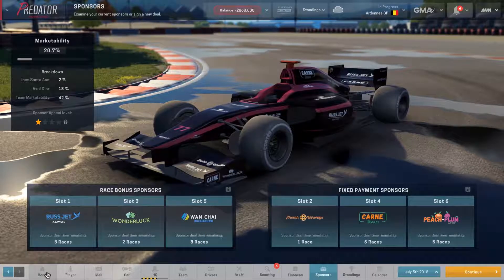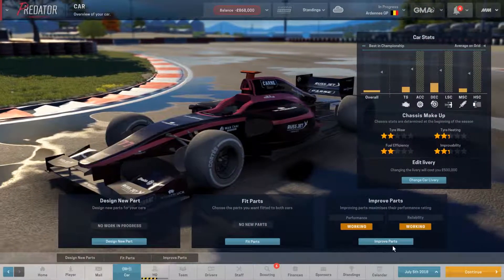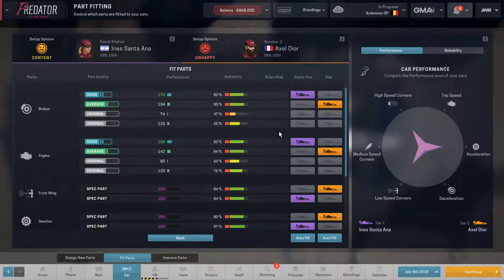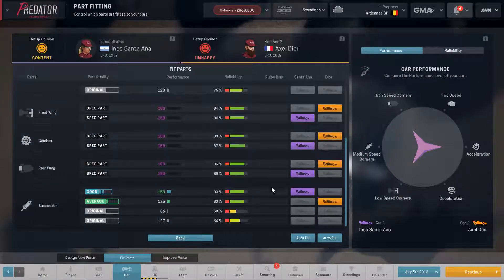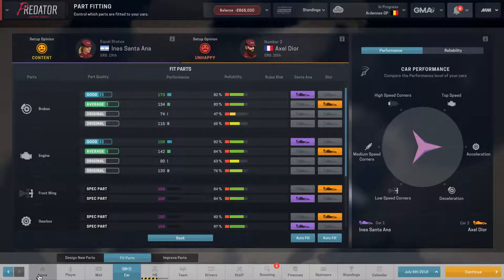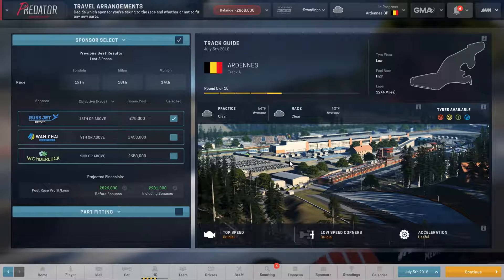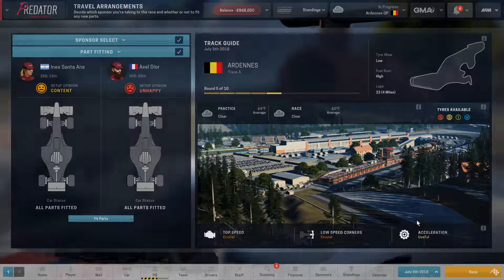We're more or less good to go, so let's make sure we have our parts fitted. Starting down the line, we've got the best brakes for Santana, the best engine for Santana, the best suspension for Santana — I'm happy with that. Let's go on to the race. We're going to choose 16th or above because that is achievable, and we already did the part fitting so we're good to go.